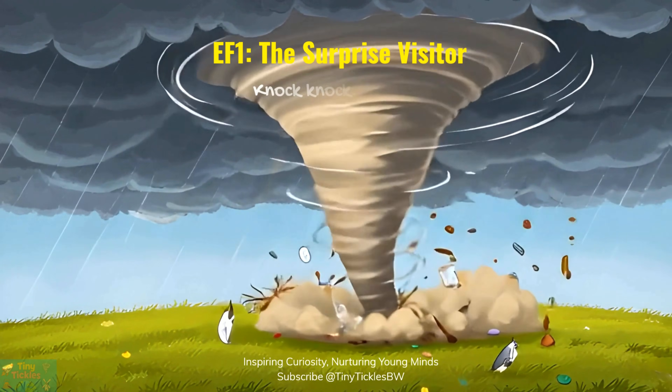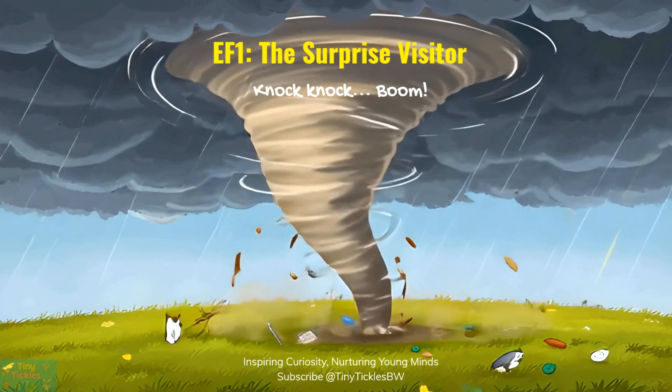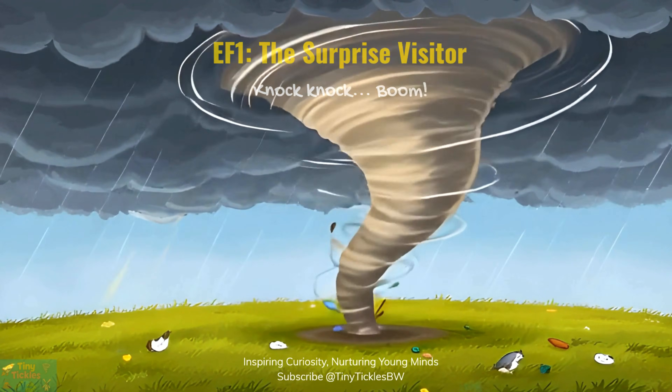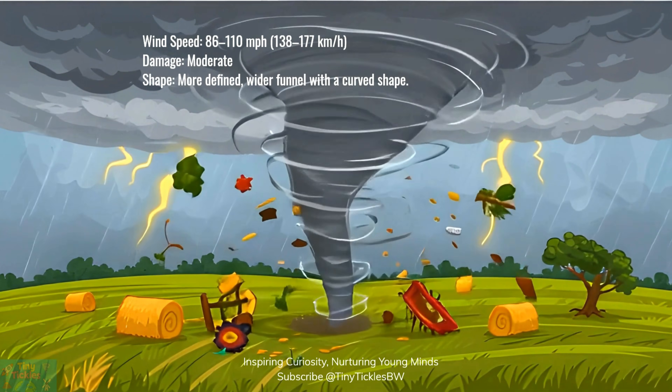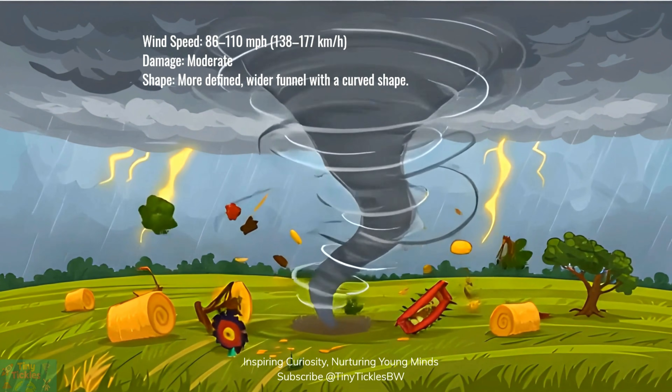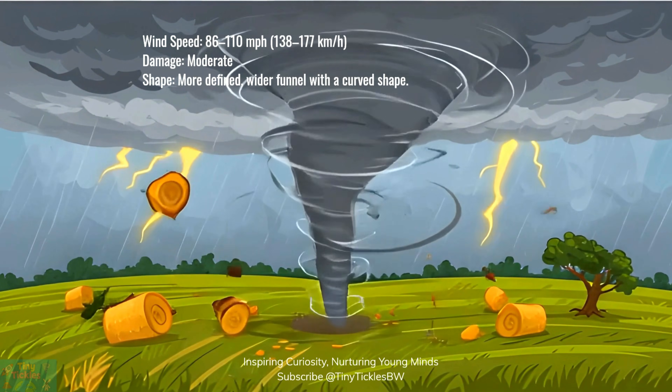When an EF-1 tornado shows up, things get wild. With winds zooming up to 110 miles per hour, it's fast and furious. It can rip shingles off roofs, flip mobile homes, snap trees like twigs, and send debris flying everywhere. In just a few moments, it can turn a quiet neighborhood into a spinning storm zone.